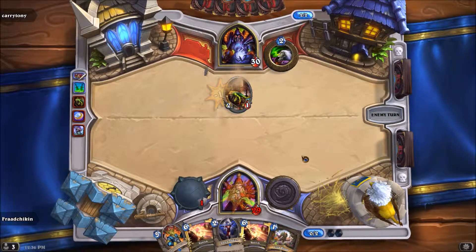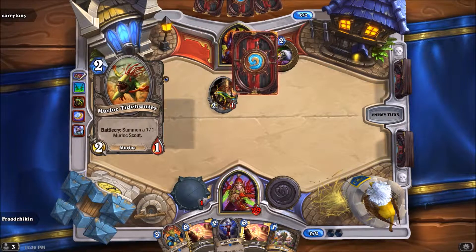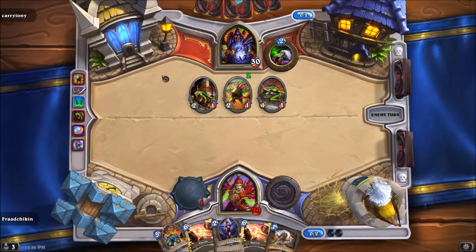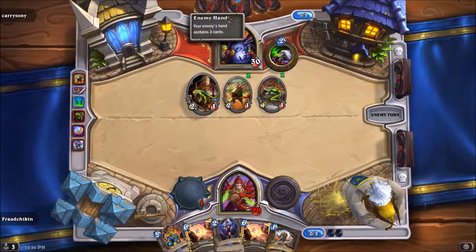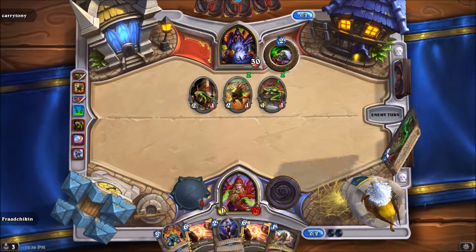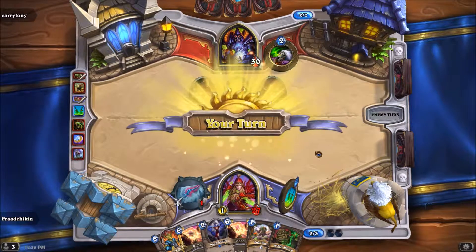But the thing is, this hand is the strongest against like Control Warrior, Handlock, and maybe Control Paladin or Freeze Mage — like the classes that keep their cards in their hand, like Handlock. Murlocs not so much; they at least play one or maybe two cards a turn. But they draw a lot, so that's pretty good.